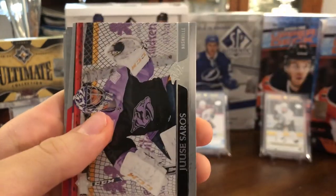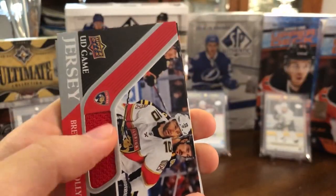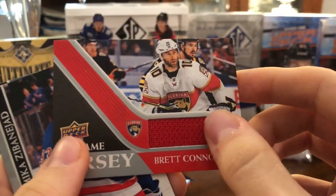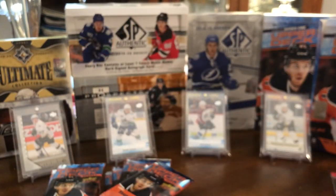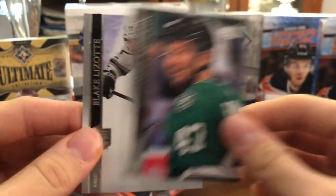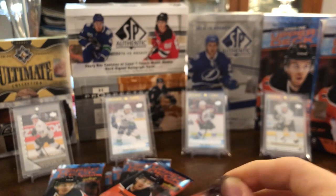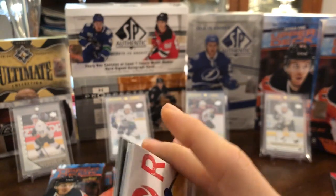We've got Teuvo Teravainen, Juuse Saros UD Canvas in a Hockey Fights Cancer jersey, and another UD Game Jersey — this time of Brett Connolly, plain red swatch. It is nice to pull the jersey cards, but they're just not worth very much and they're not very desirable hits. Mika Zibanejad, Alexander Radulov, and Blake Lizotte. There are also patch versions of those, but those are extremely hard to find — you almost never see them pulled.